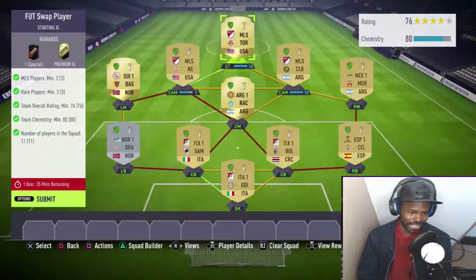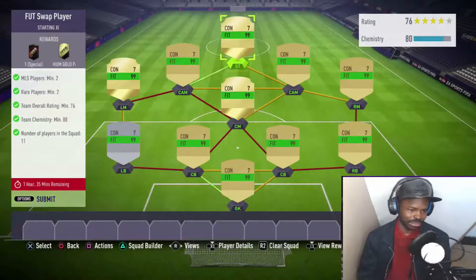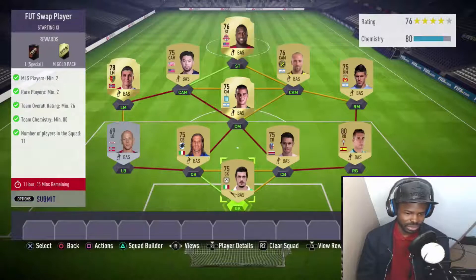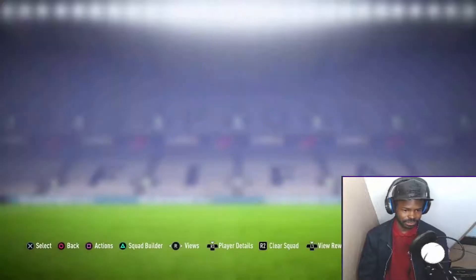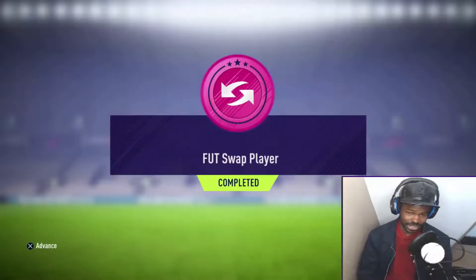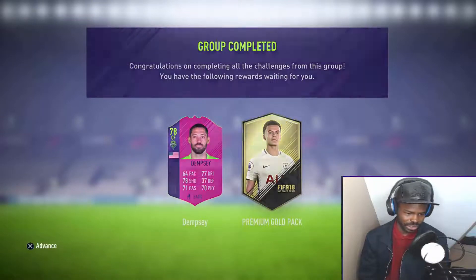Last but not least, Jozy Altidore at striker. There we go lads, we have met the rating and the chemistry exactly. We get ourselves the Clint Dempsey card and one premium gold pack as a reward. Let's go and submit this — submit squad.